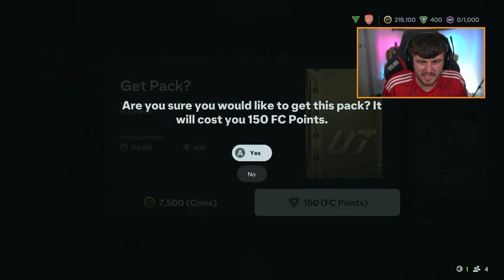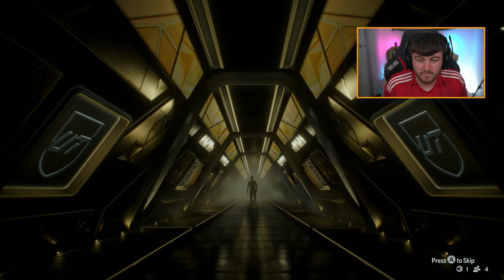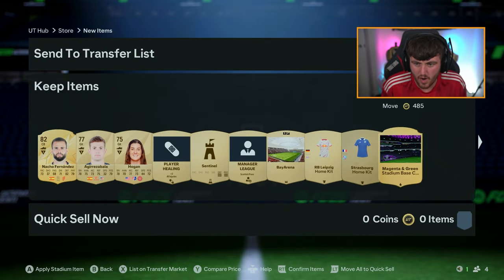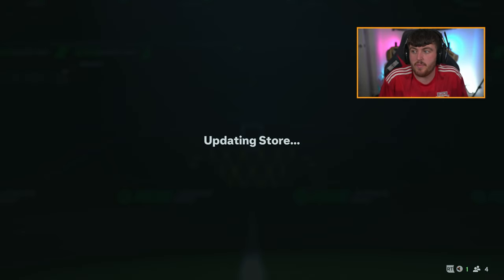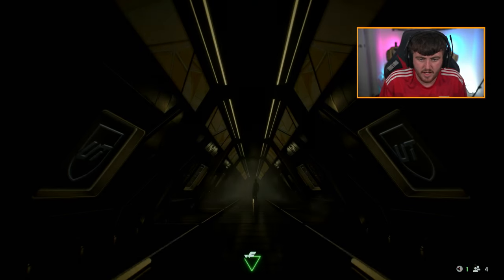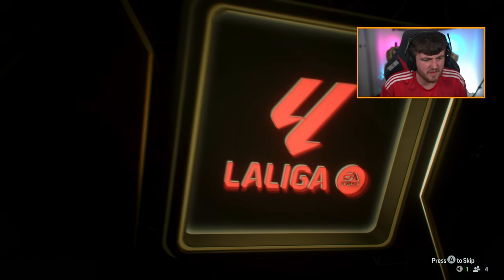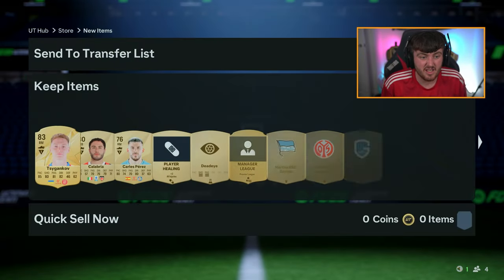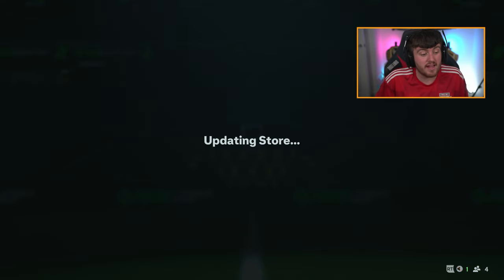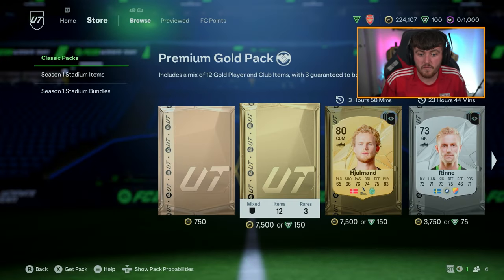These are my last two packs of 12k points. We've not had a walkout. Somehow, from 12,000 points, we have not had a walkout - that's crazy to me, absolutely nuts. We've got ourselves Nacho Fernandez but no walkout. We've got one pack left, so maybe we'll get one in the last pack. But we've had two informed Trincaos, Destiny Udogi, and Rodrigo DePaul. We've not had that many good players, to be honest. And that is our 12k points fully opened.